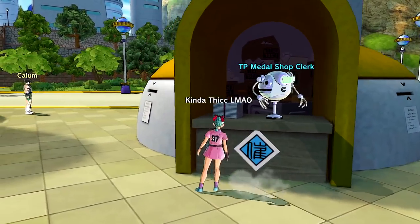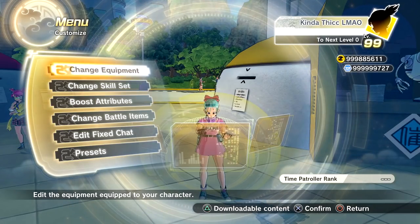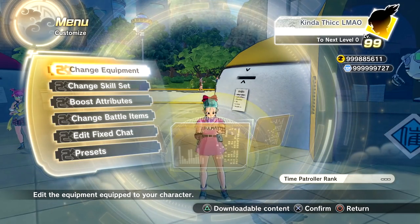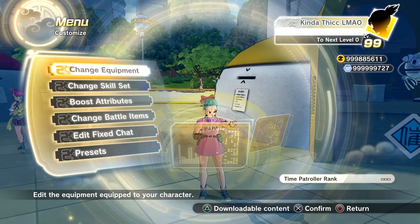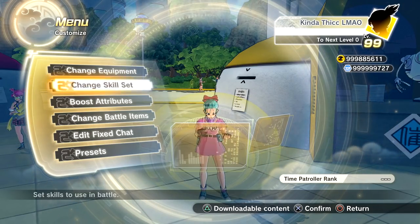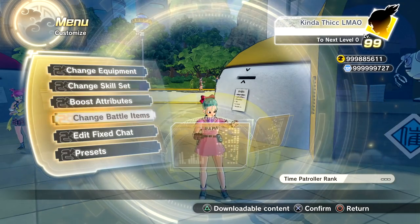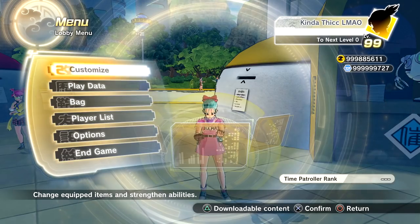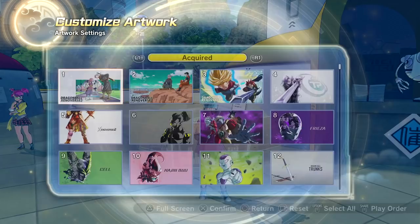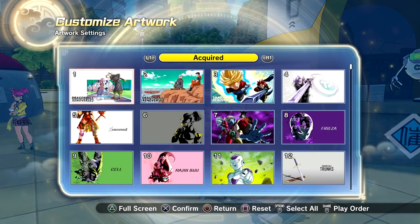So we got all that out of the way — costumes, skills, everything. For the free update, it's Bergamo's costume and End of Z Trunks's costume, which I'll show on the male version since it's only available for males for whatever reason. For artwork, with the paid DLC you get maybe 15 to 20 new artworks.